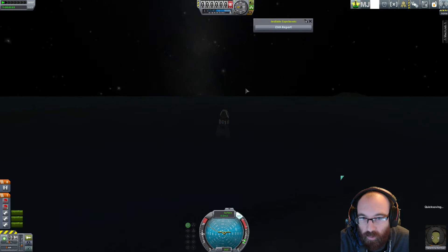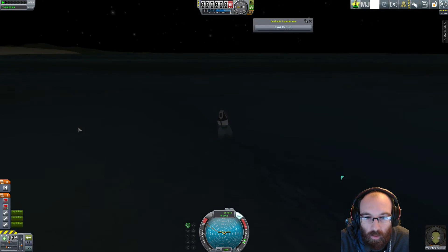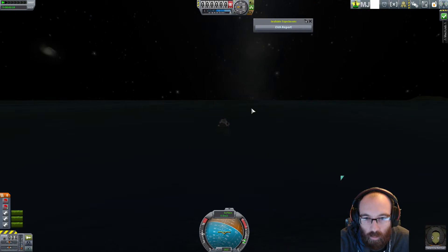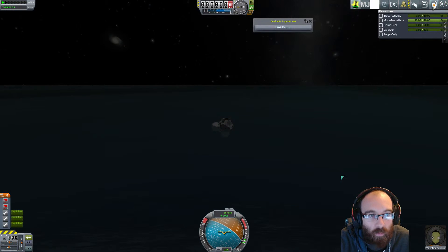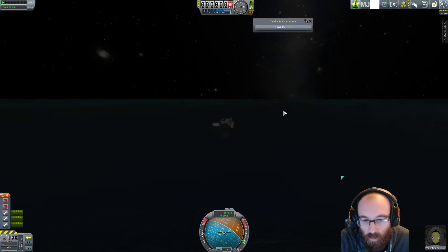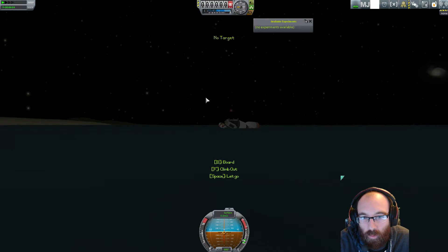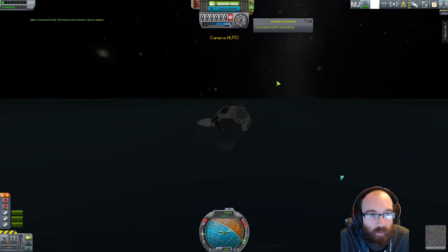Let's make sure it's all good. Off it goes — bang. Not sure we can get out now because we've fallen over on our side. We've got no electrical charge to do anything. Quick F5 in case we kill him. Contract completed — good stuff. EVA report — 2.9. And board — brilliant. Let's recover that vessel.